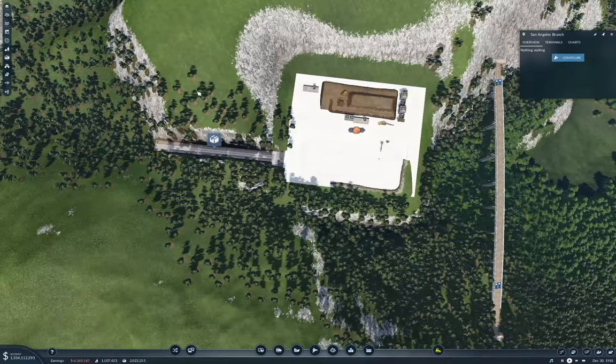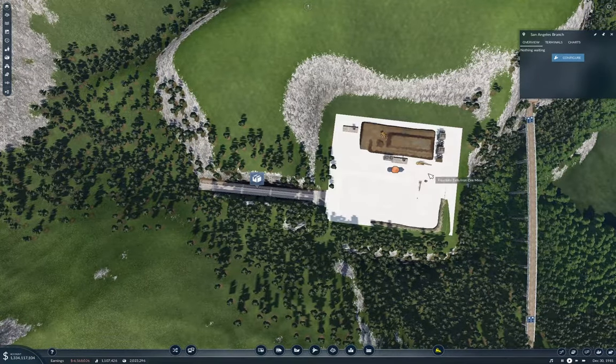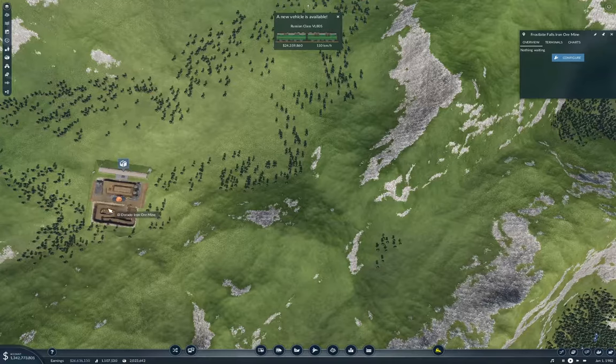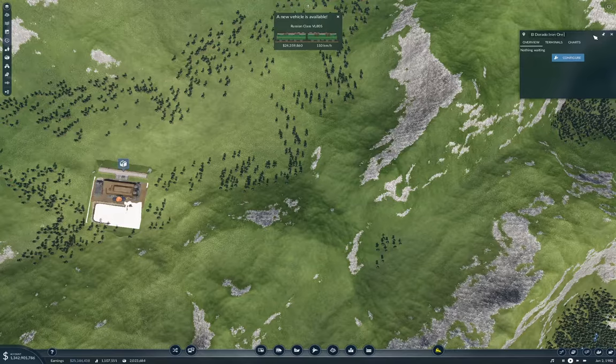Let's turn that off so you can see what we're looking at. This will be the Frostbite Falls Iron Ore Mine. And this one over here is the Eldorado Iron Ore Mine.